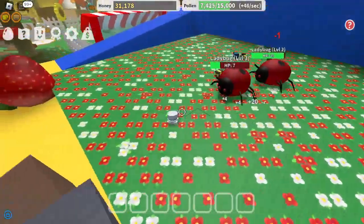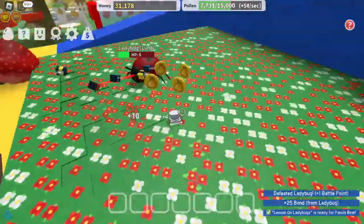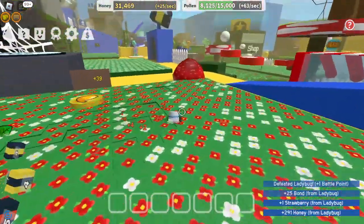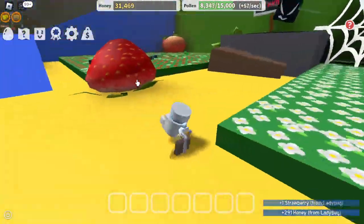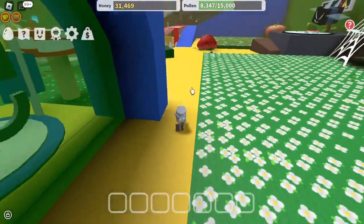If my bees could just kill it — there we go, that's one. I don't know if it's a glitch or if that's supposed to happen, but I can't see my health bar, and it's kind of bugging me. Get it? Pun not intended, by the way.